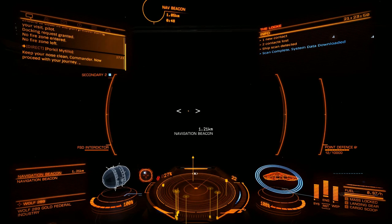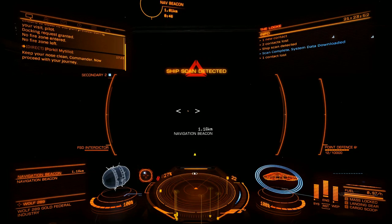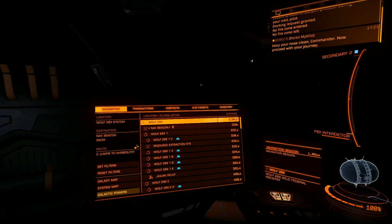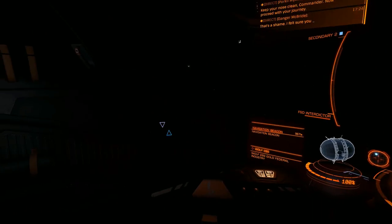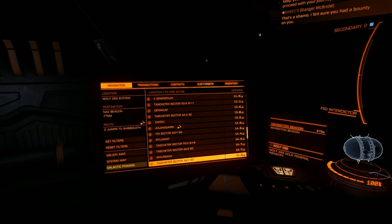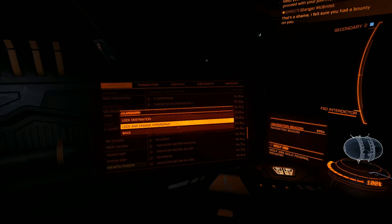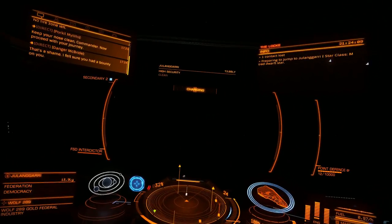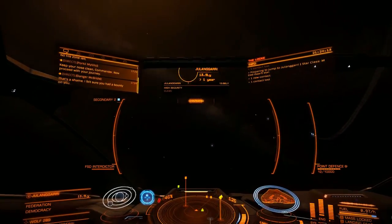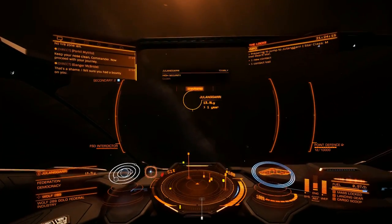Alright, so now I just scanned the navigation beacon, and all 23 of the planets that I would have gone and scanned on my own are now already done. Apparently the internet swears that I don't need to go back — it gives me the same amount of money as if I had gone and scanned it myself.